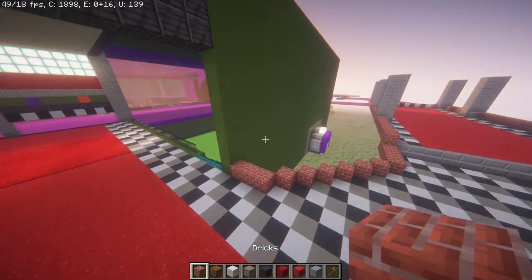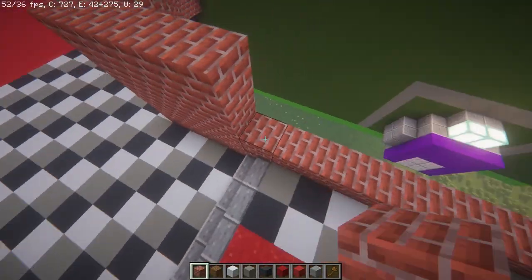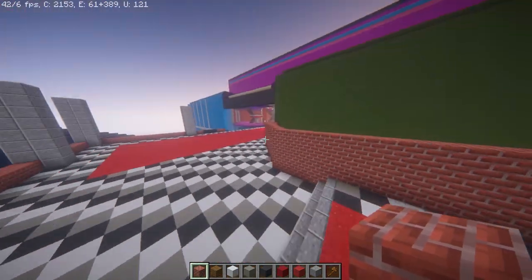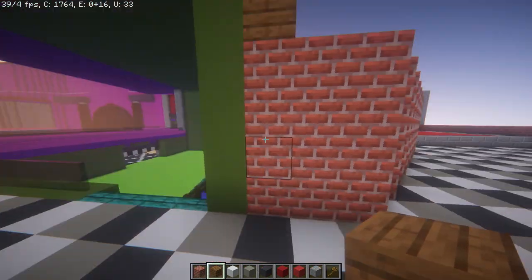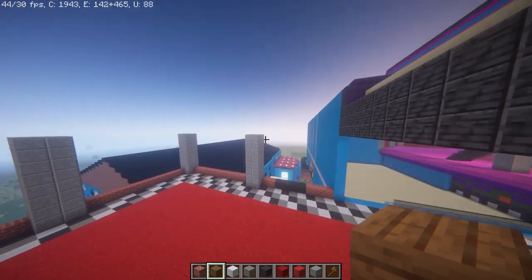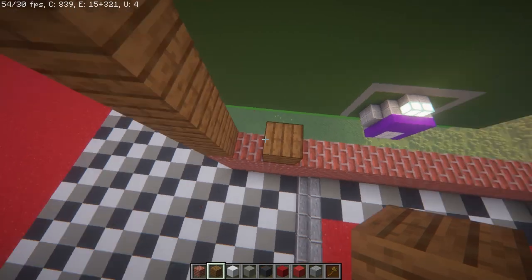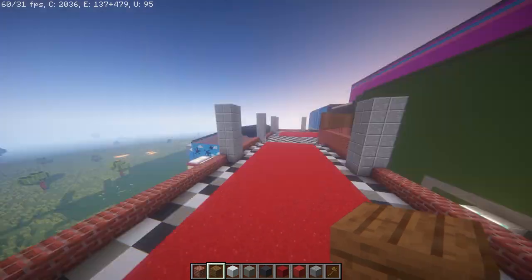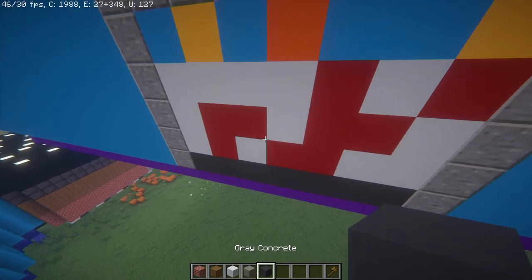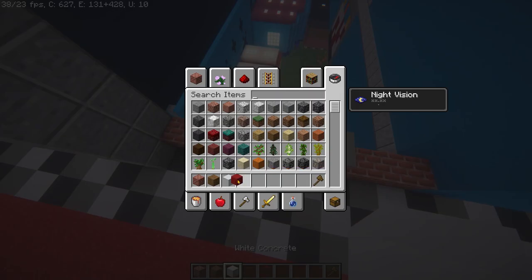Now grab your bricks and raise these up three extra blocks high on every single block. When you get over to this side — because this part is two extra blocks high — just keep it the exact same height as the walls right down here. Do the same thing on this side too. Once you have the bricks up, with your spruce planks, add four extra layers because the bricks are four blocks and we just added three. Add four layers of spruce planks until it lines up exactly to the top. It will also line up exactly with the polished end insight. Raise all of these up to the exact same height going all the way around, skipping the door parts.